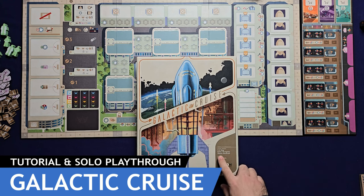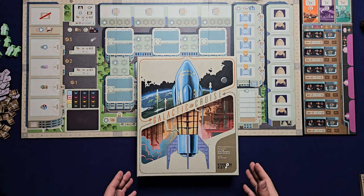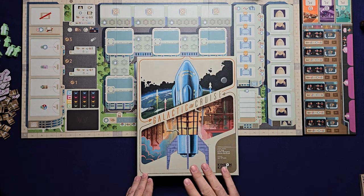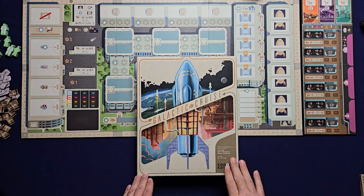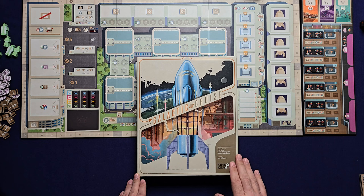Galactic Cruise is designed by T.K. King, Colton Thompson, and Dennis Northcott. It's got artwork by Ian O'Toole. It's published by Kinson Key Games and it's currently on Kickstarter — way past its funding goal and doing really well. I think it's at half a million dollars now.